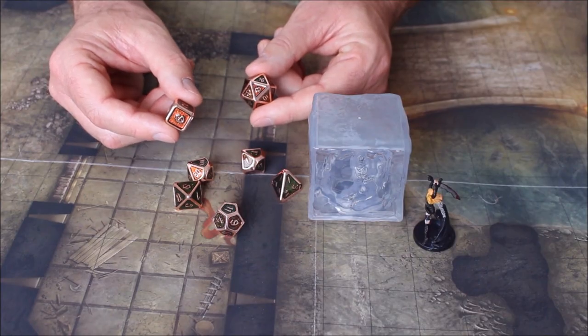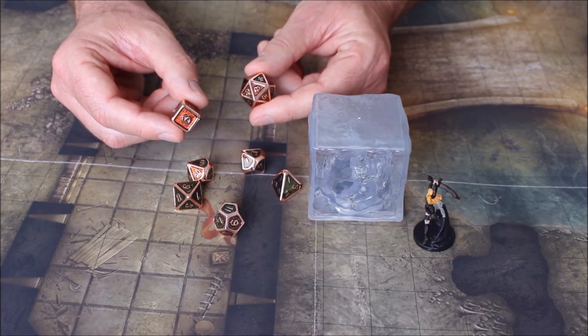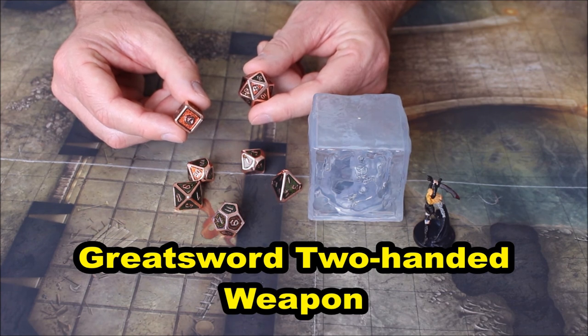There are two things you need to consider when using a greatsword. A greatsword is a heavy weapon, which means if you are a small creature you have disadvantage when making an attack roll. A greatsword is also a two-handed weapon, which means you need both hands to swing the weapon to make your attack.